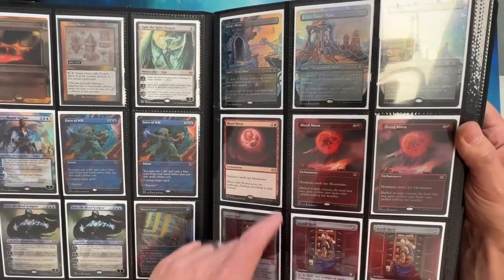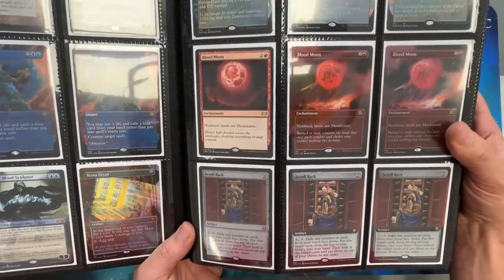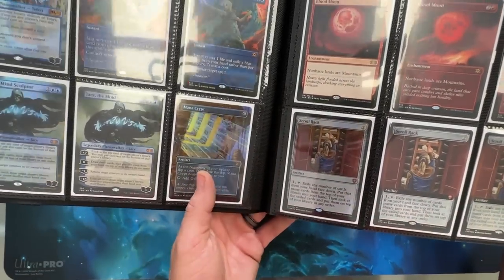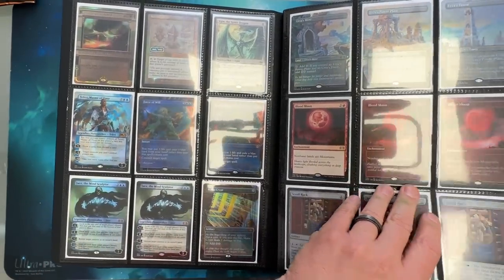I've been wanting to pull a Bad Moon from The Dark, so when they reprinted it I definitely kept those. Scroll Rack is iconic, Mana Crypt's iconic, and all these Double Masters cards were really fun to pull.